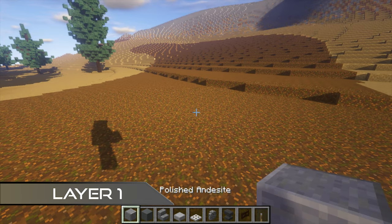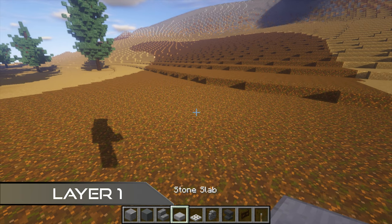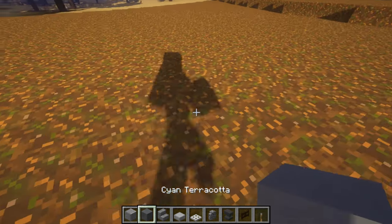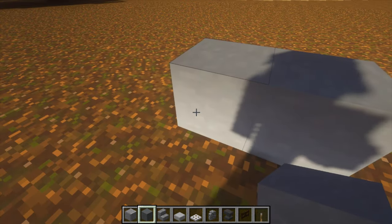We're going to start off with the materials: polished andesite, cyan terracotta, stone brick stairs, stone slab, iron trapdoor, cobblestone wall, anvil, dark oak fence gate, and lever. I'm going to start by putting two cyan blocks down like that.